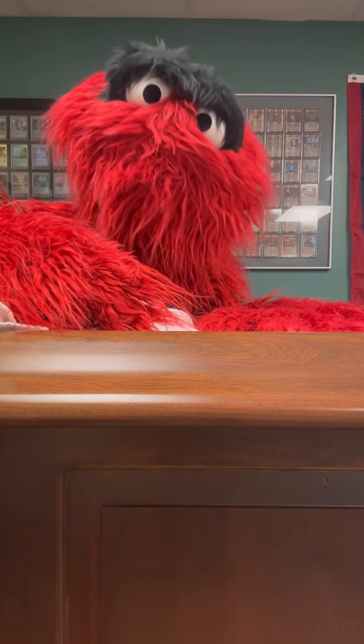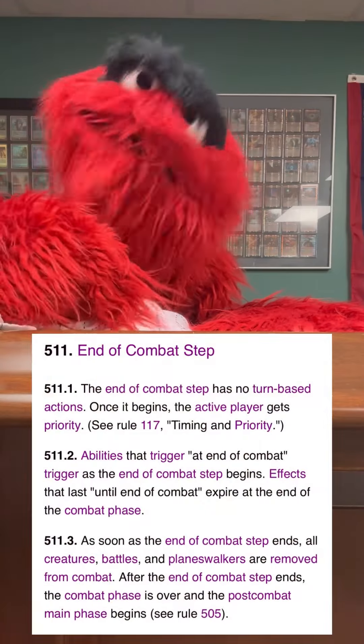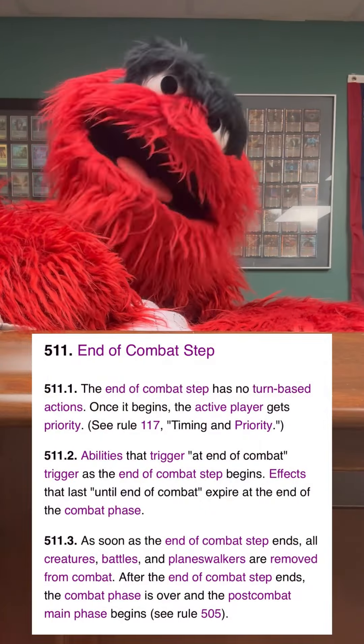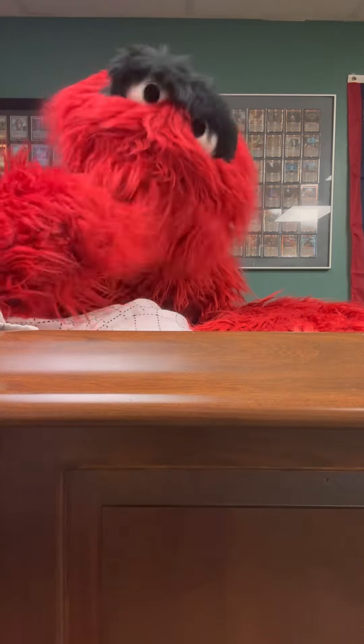The end of combat step is kind of like a cleanup for combat. There are some things that trigger at this time, like creatures that say 'sacrifice me at the end of combat.' Both players get priority here to do stuff. It's important to remember that during this step, creatures are still considered attacking or blocking, so you could cast a card like Wing Shards at this point if it made sense to finish off any leftover attacking creatures.